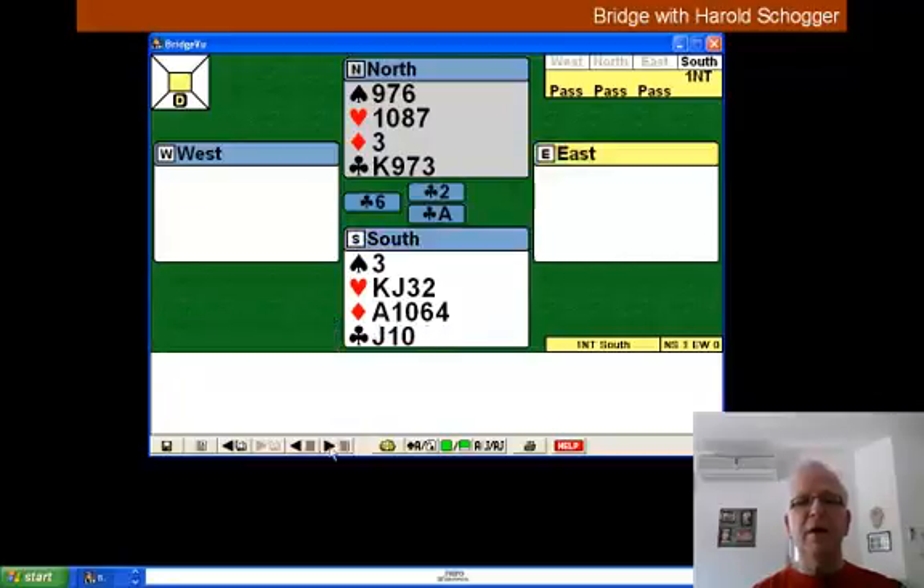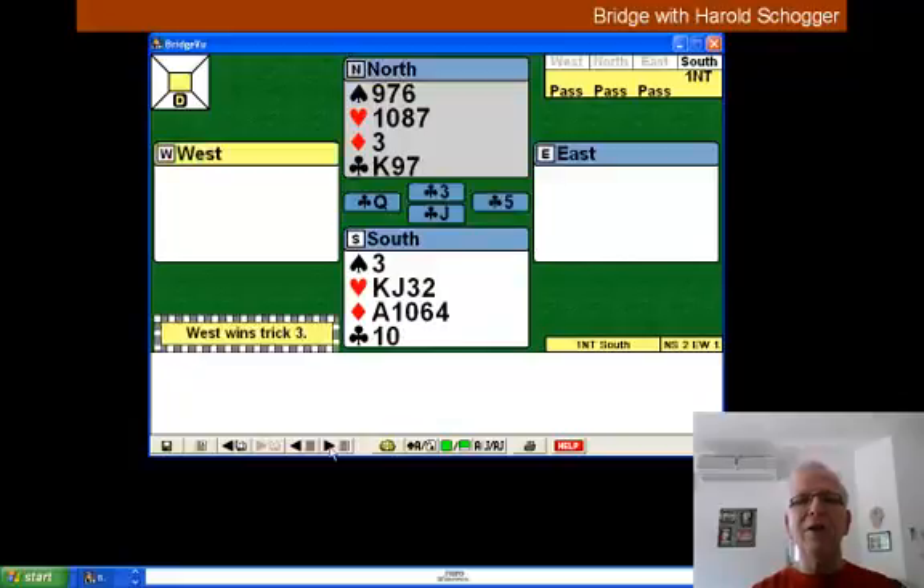So we play the Ace of Clubs and everybody follows. When we play the Jack, although West plays the Queen, we are not going to take our King at the moment. If we take our King at this point, we'll never be able to get back to the North hand because the club suit is blocked.